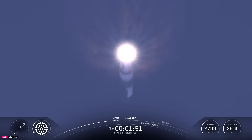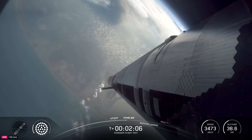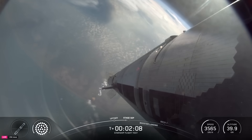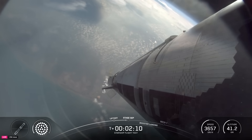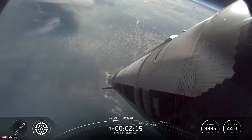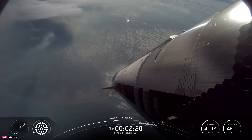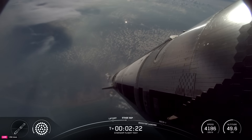Then just a few seconds later, hoping to see six engines ignite on ship to push it away. Hot staging about 30 seconds. Definitely keep an eye on which way the booster flips — first ever directional flip we're going for today, should flip straight up.